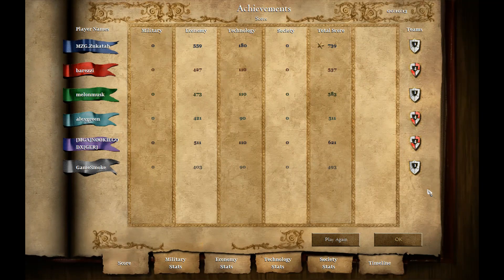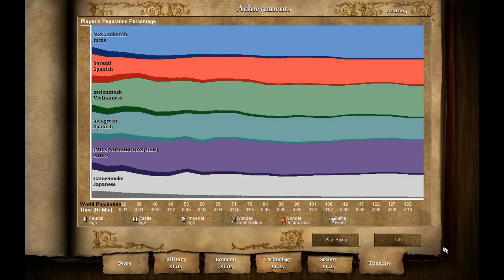Also, in the statistic or achievement report at the end of each game, you can see the duration of the game you've just played, both at the top right corner and within the timeline section. But actually, if it says something like 60 minutes, it's really 40 minutes, because you have to divide it by 1.5 if you were playing on game speed normal, or by 2 if you were playing on game speed fast.